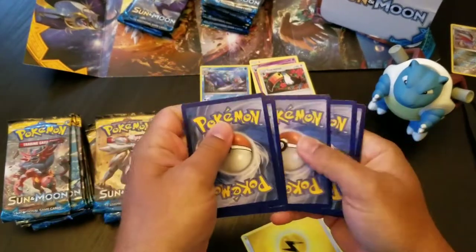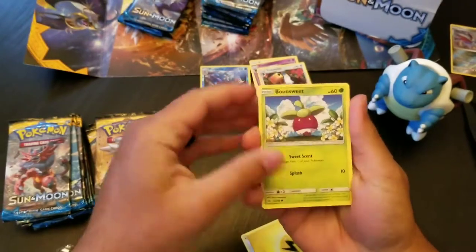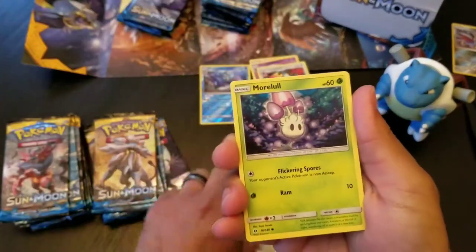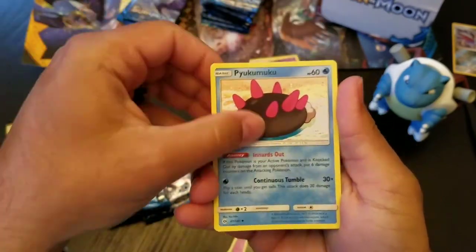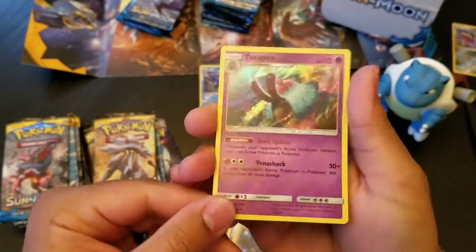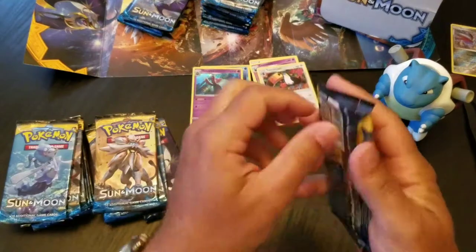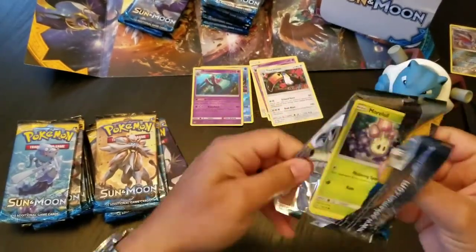Alright, so here we go — we got a good pack, finally. I'll try to keep it as surprising as possible. Diglett, Dratini, Sandygast, Morelull, Granbull, DCE, Pukumuku, Reverse Holo Crabrawler, and a Toxapex Regular Holo. Not bad. I was hoping for a GX or something, or a secret — that would be much better — but holos work as well.